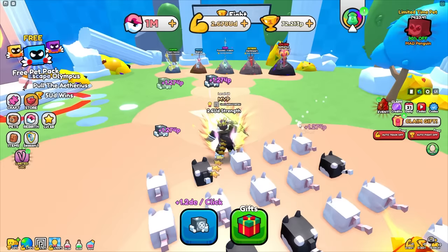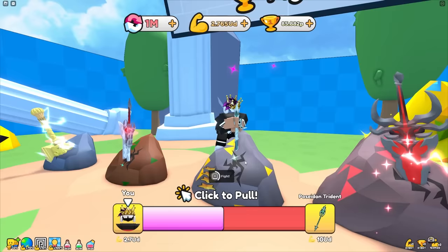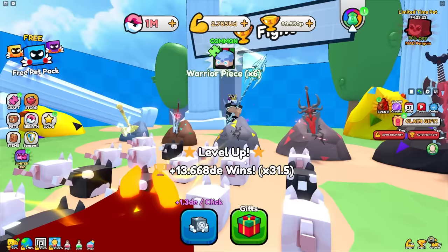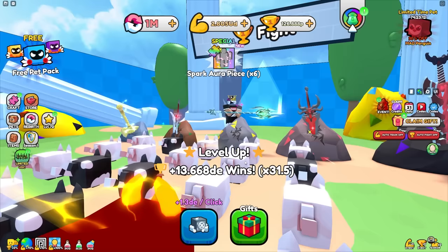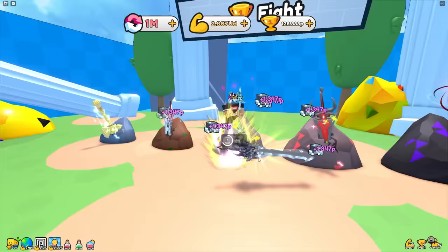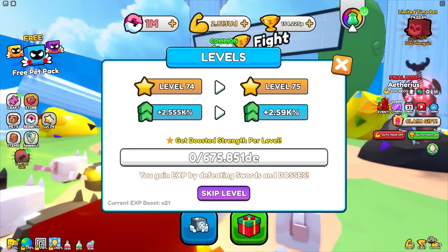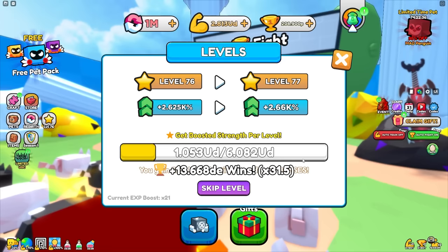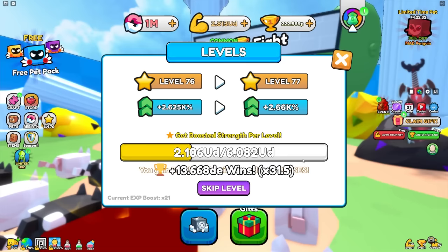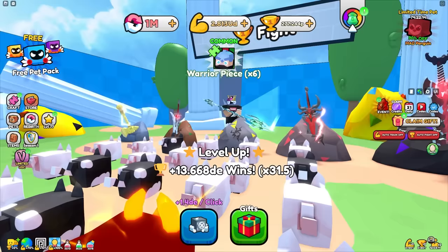I'm leveling up just from pulling the Poseidon trident, which helps. At level 77 I get 1.438 de a click. I'll auto-fight until leveling slows down, then grind strength. With 25 ud needed and already at 3 ud, I need 23 more — it shouldn't be too bad, though last time new worlds came out I spent about eight hours grinding.